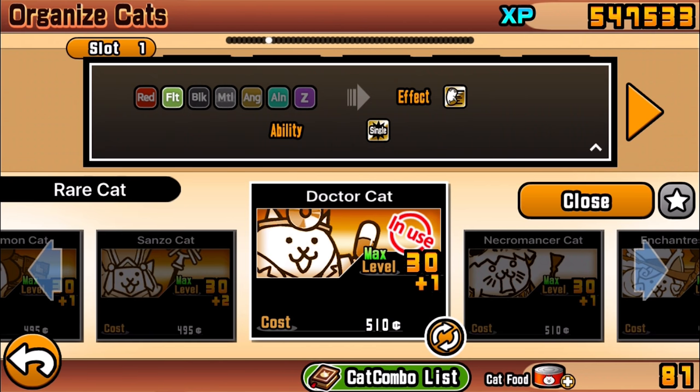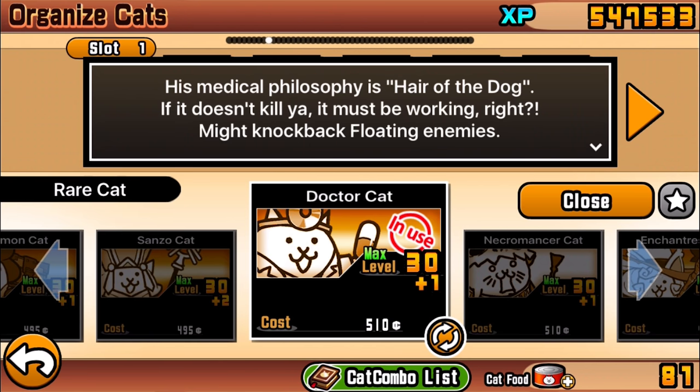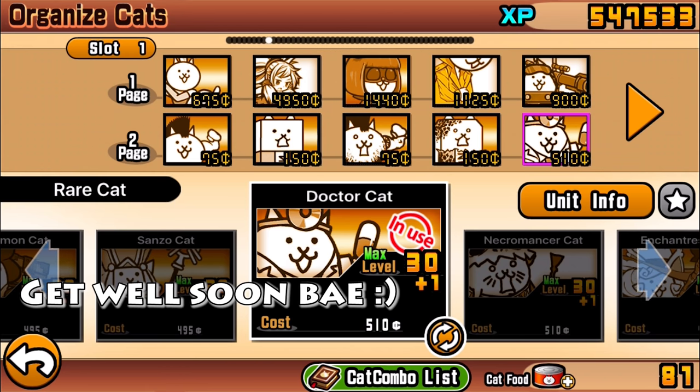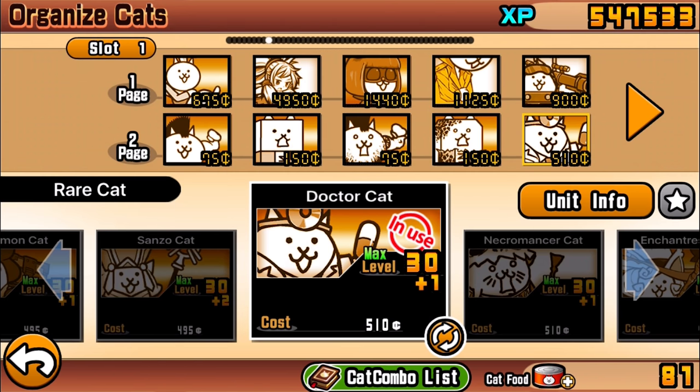Earlier in the video I mentioned I was going to do the Pogo Stick Cat, but I chose to do the Fortune Teller Cat instead because my girlfriend has been sick recently and I've been trying to take care of her. I'm making this video almost as a way to make her feel better. So Lux, if you're watching this — I really hope you get better. Anyway, let's get back to the video.